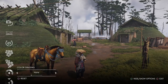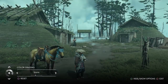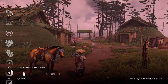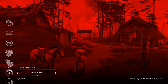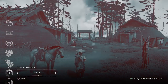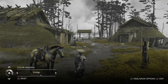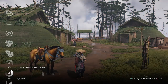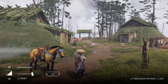Then we go to color grading — this creates a color filter on the picture. I like the Samurai Red, but it's too red, so you go down to color grading intensity and tune it down a little bit. We also have Smoke, Maple, Ginkgo, Tin Type, and None. And exposure bias — you can see what happens: it gets darker or brighter.